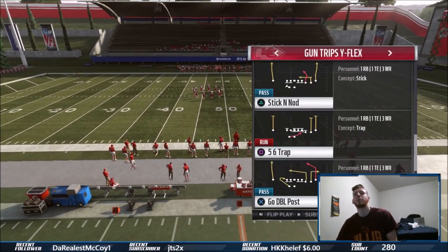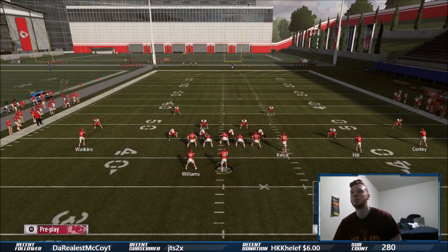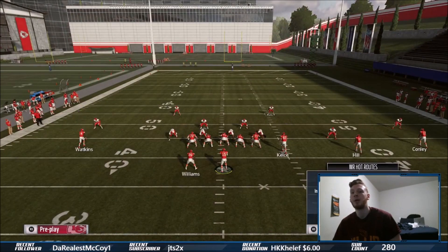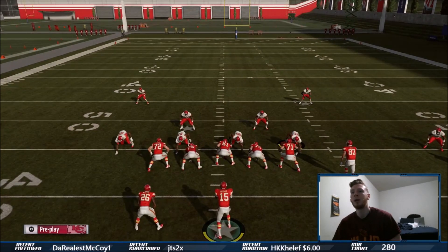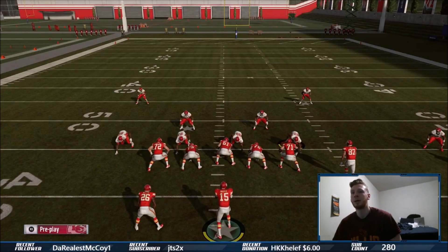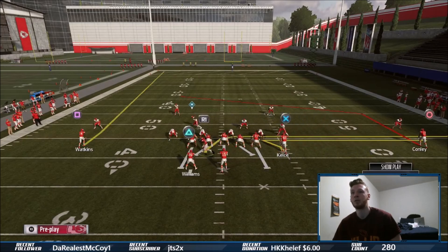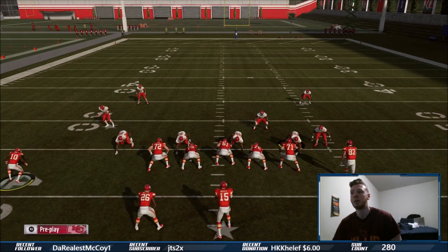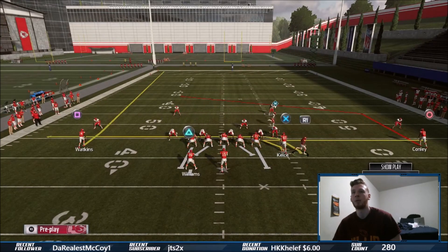Trips Y Flex — first play is Go Double Post. This post route is very very good, same as the Post-Sage Post. My favorite setup for it: I like a zig route, tight end drag on the middle guy, and leave the backfield on his fade. I'm going to show you guys the different reads you can make. You could also motion this guy over on his drag, but for now I'll just leave him here and run it the way I want.